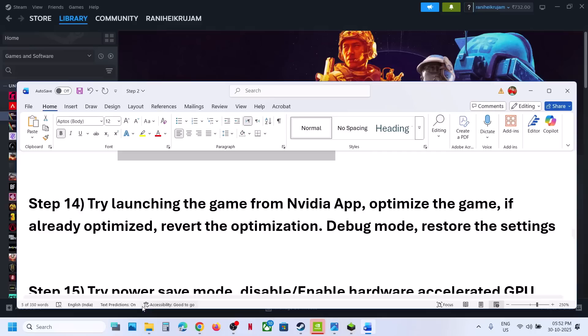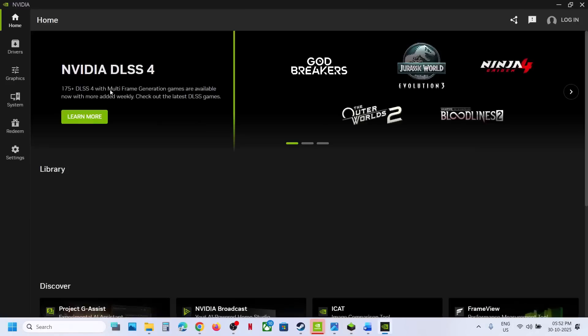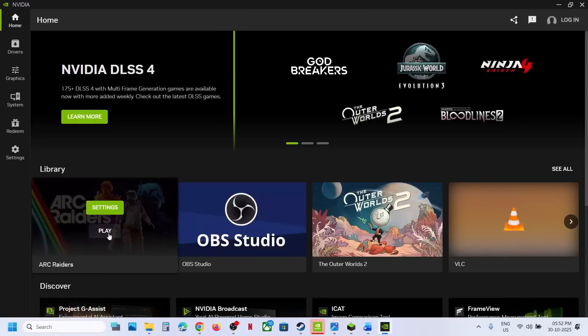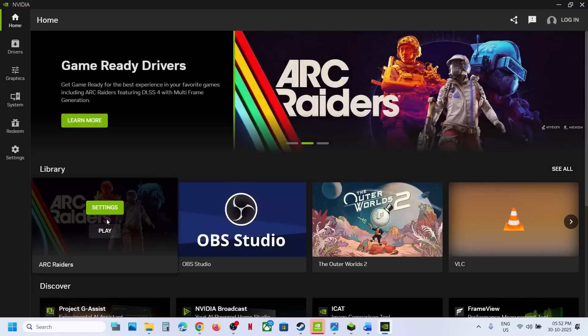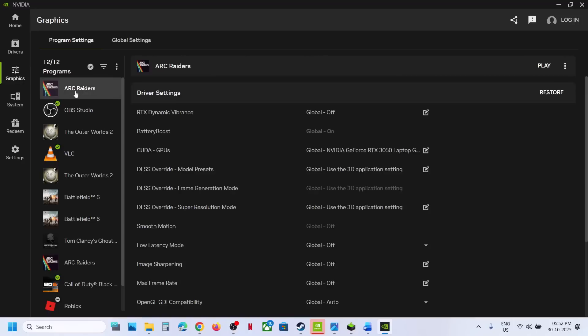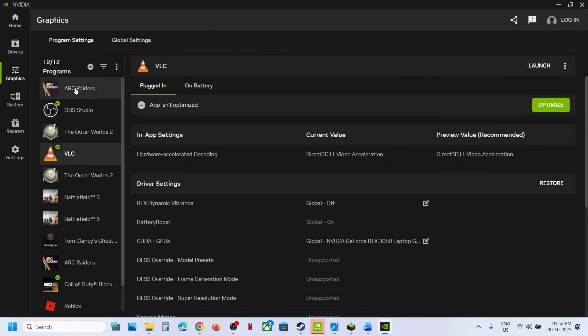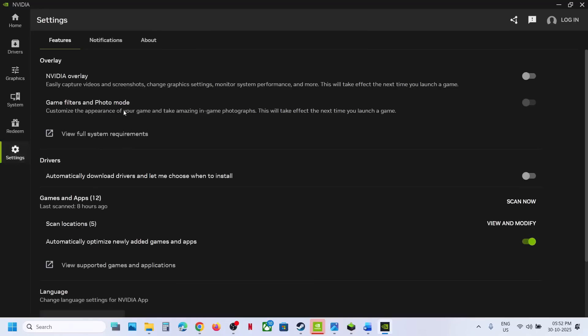Still not working? The next step is to try launching the game from the NVIDIA App. Install or launch the NVIDIA App — you'll see the game listed, so click Play to launch from there. If that does not work, go to Graphics in the app, select the game, and if you see an Optimize option, click Optimize and then launch the game. If it is already optimized, revert the optimization and go to Settings and turn off the NVIDIA overlay, then relaunch the game.